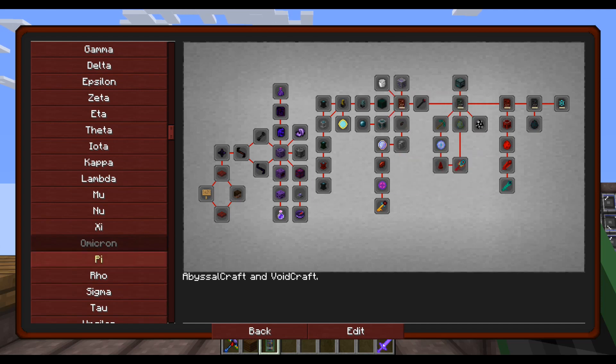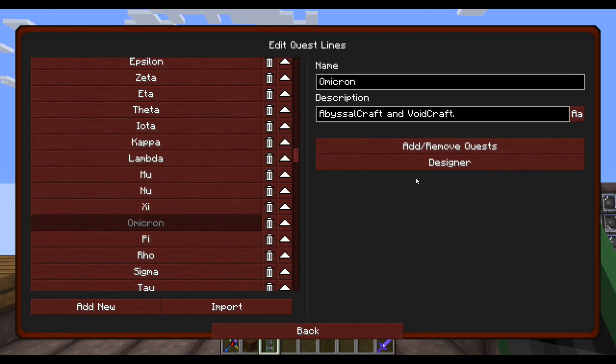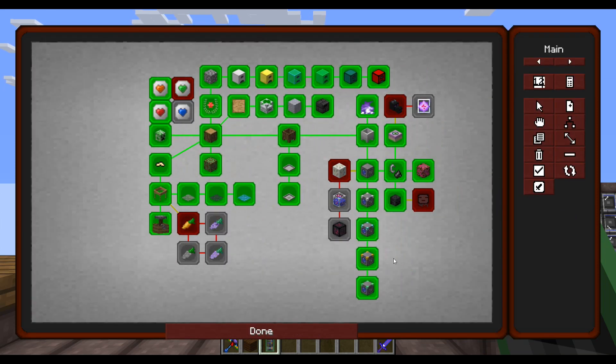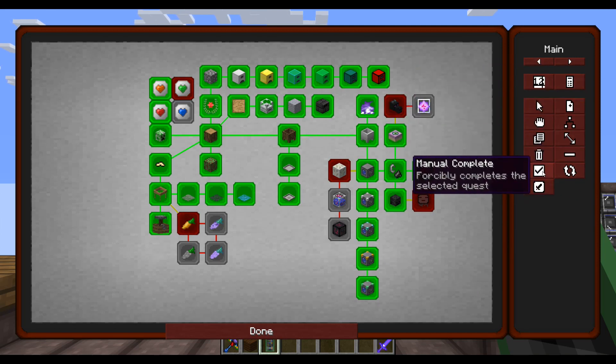If something bugged out, remember that chapter and go to edit, then scroll down to find it. Ours is in Alpha. If you're having a problem with the Ender Dragon or the Wither Boss, click Designer and this will take you to the page that has all the quests and all the tools you can use.